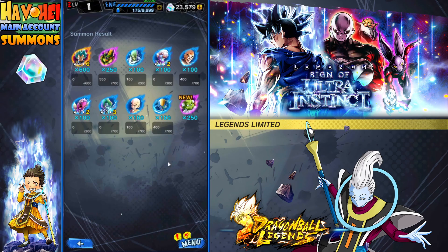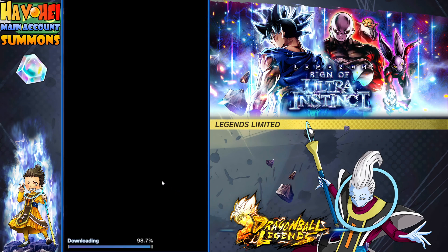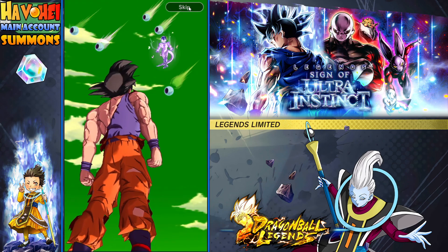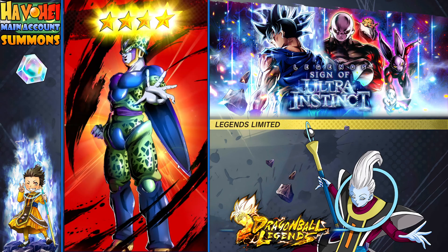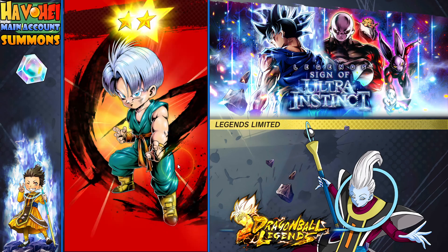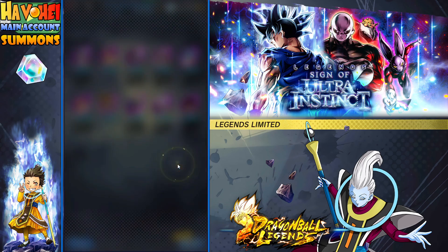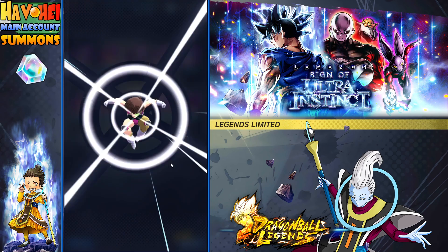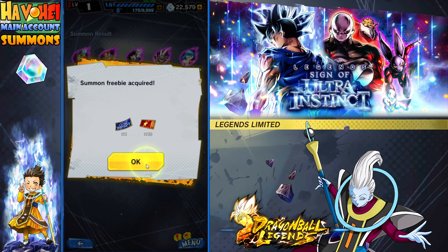I guess the question is, is there any other banner I should be summoning on besides this one? That's another way of looking at it — I have these extra Chronos and we still want to build great teams. I might summon a few on other banners, but I don't think a lot of them have a step-up rotation.